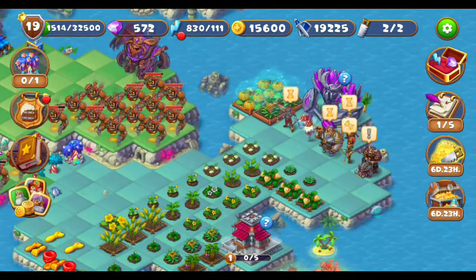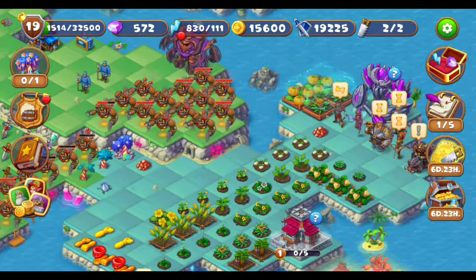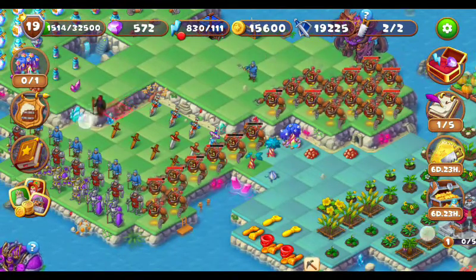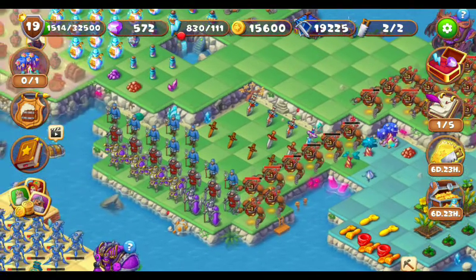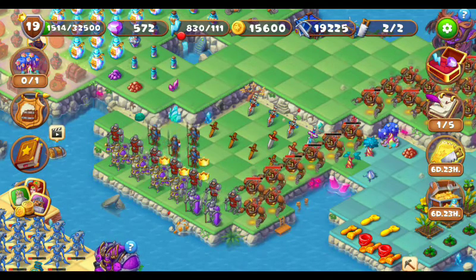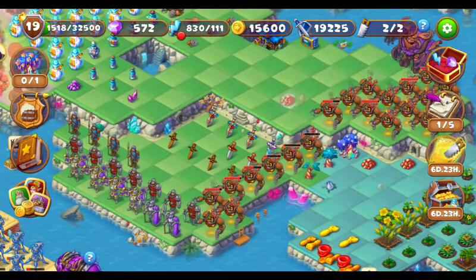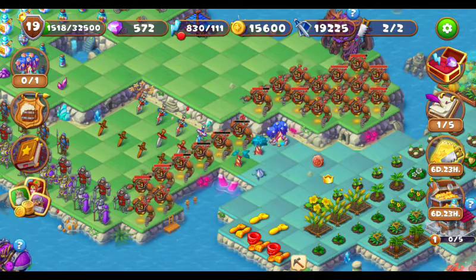The soldiers have been done, so let's claim these rewards. These are the squares and the bronze dust. Let's keep this square here - I have got already nine squares. Let's count: one, two, three, four, five, six, seven, eight, nine squares. Let's merge them - here are four warriors. Let's merge these three bronze dust as well, and this is the bronze coin, let's claim it.